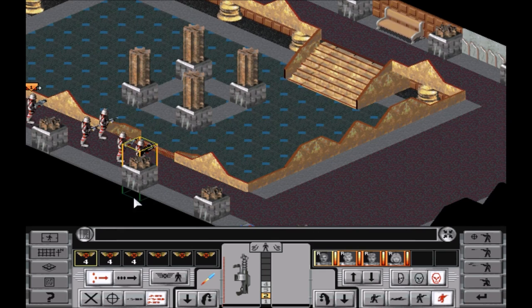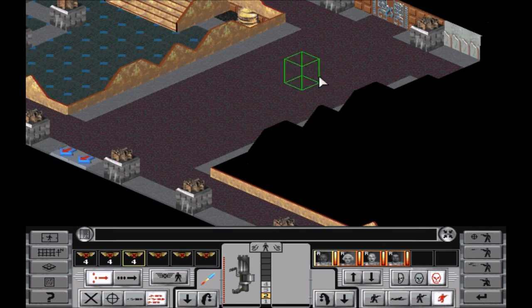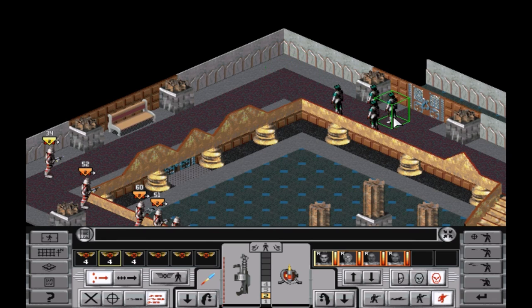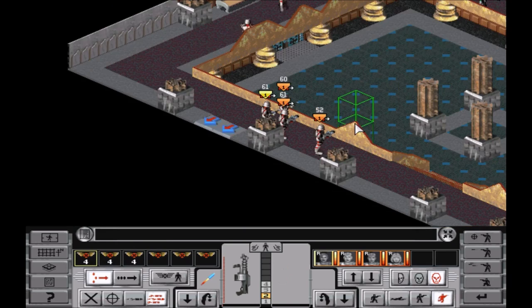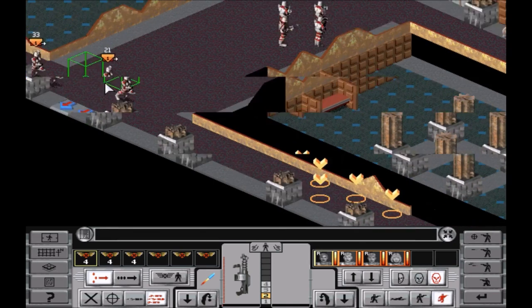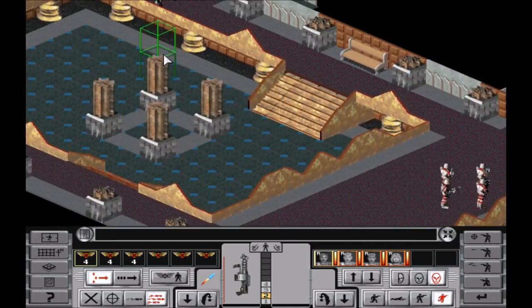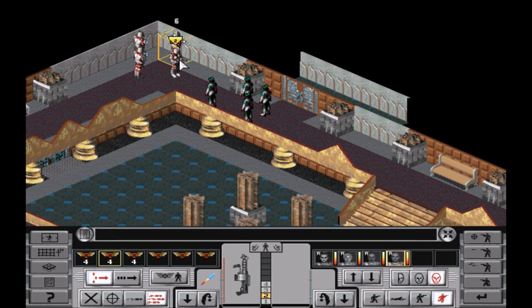The beautiful thing about this game is we can actually move as a squad, which is fantastic. We want to make sure we have time units on our people, because we don't want to run into things that are going to be here — there's very bad things that come flying out of those guns. And as I say that, we run out of time units. I don't think we'll see anything on this first turn, but first turn is done.